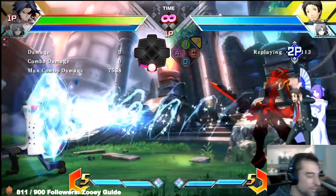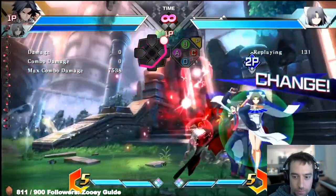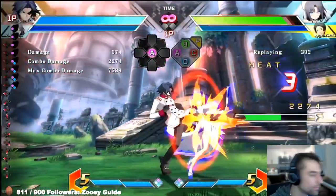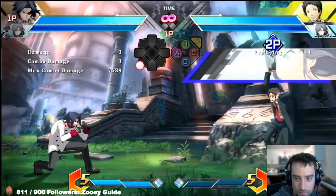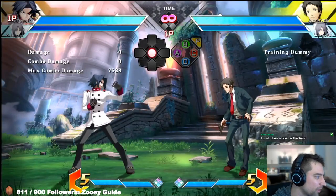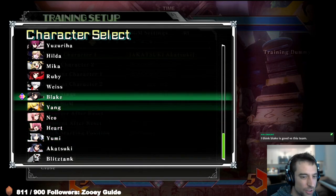Different characters have different options there. For example, depending on the range I can super, jump out, or forward super jump to get away. If your character has air mobility, you can use it in certain situations — for example, as Blake you can super jump in between the 6P and the BZO to get away and fly around. Other characters like Ruby can also fly around and do things in between the 6P and BZO, making it really hard for Yumi to catch you and wasting their assist meter.